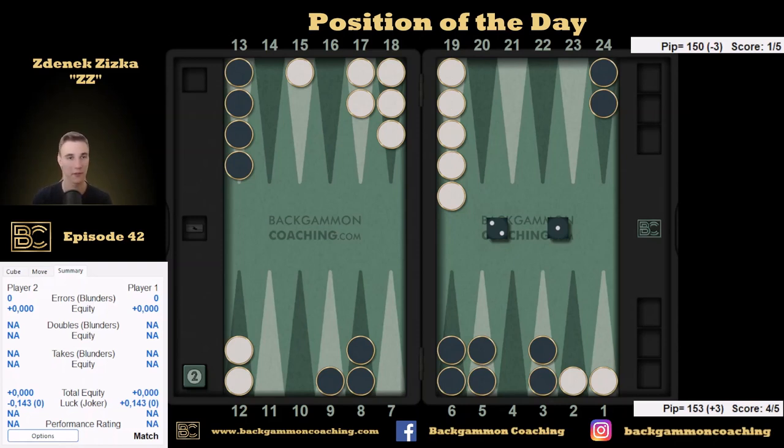Before you think about the position: it's 4-1 to 5, post-Crawford, so the cube is given. Whether the score matters is always up to you to decide. Sometimes the score is just there because it occurred that way. You need to know when to adjust based on score and when to just think like it's 0-0. Recognizing when and how to adjust is a very important skill. Pause the video if you want to think about this before I share the explanation.